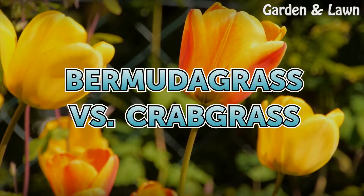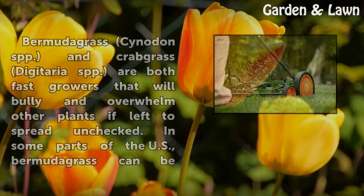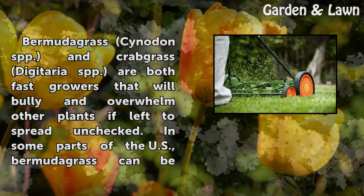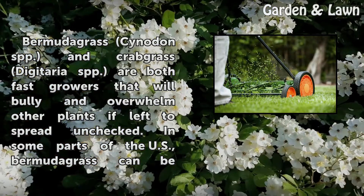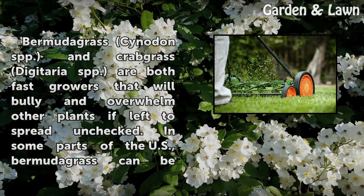Bermudagrass vs. Crabgrass. Bermudagrass (Cynodon spp.) and Crabgrass (Digitaria spp.) are both fast growers that will bully and overwhelm other plants if left to spread unchecked.